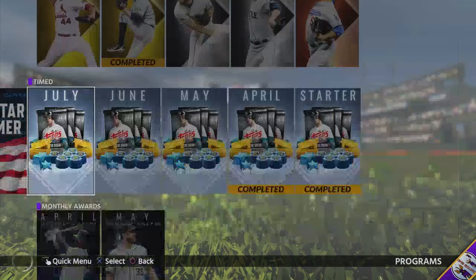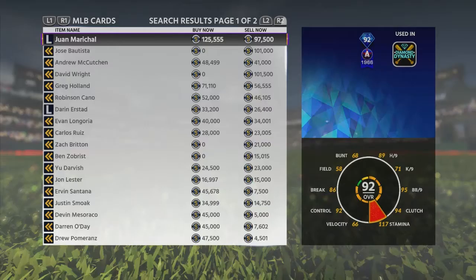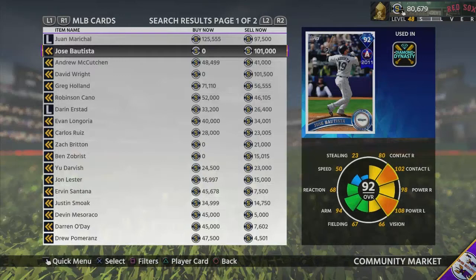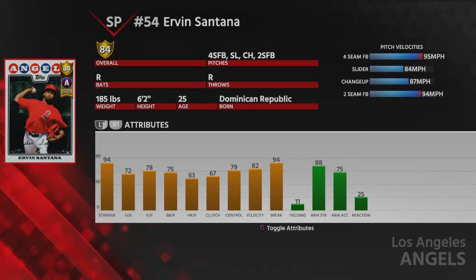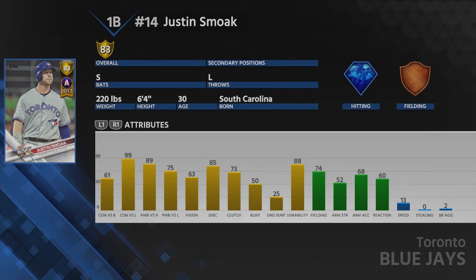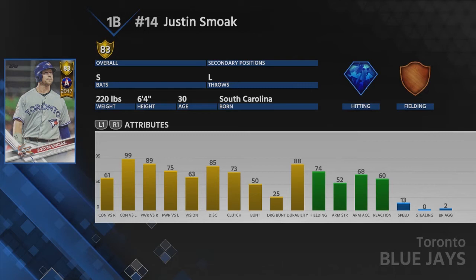Overall a very good program — I really like these cards. Let's check out the new All-Star series players. They added Bautista, Zobrist, and Zach Britton, but also some new gold cards including Ervin Santana at 84 overall — very generic pitch selection. They also added Justin Smoak, who in my opinion is one of the best budget first basemen in the game. Don't buy him right now — wait until next Wednesday. He's a switch hitter with incredible hitting stats.